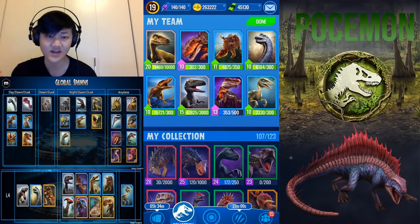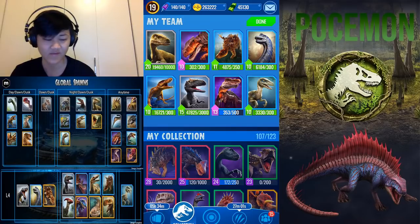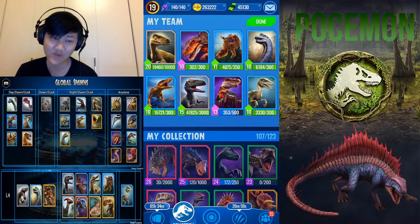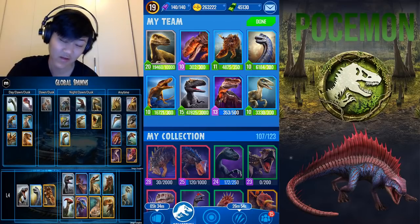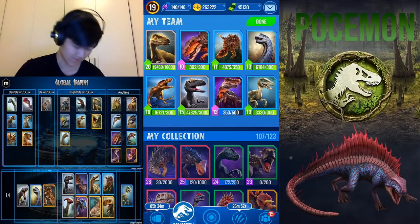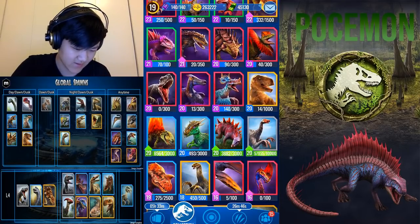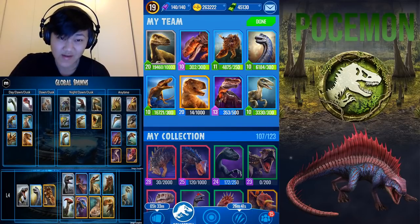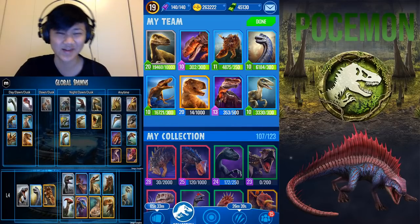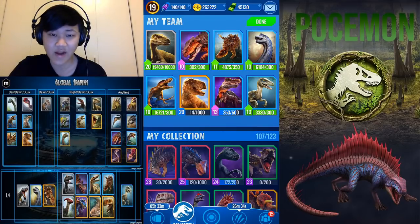You'll probably have your first epic by now, or even a bit before, since Rex is quite a common epic — it has the highest spawn rate of any epic in the game. Once you do get it, Allosaurus is coming out. Rex is in every way a better Allosaurus. It's slightly slower but it doesn't really matter since no one else is really in that speed tier. So take out Allo for Rex.